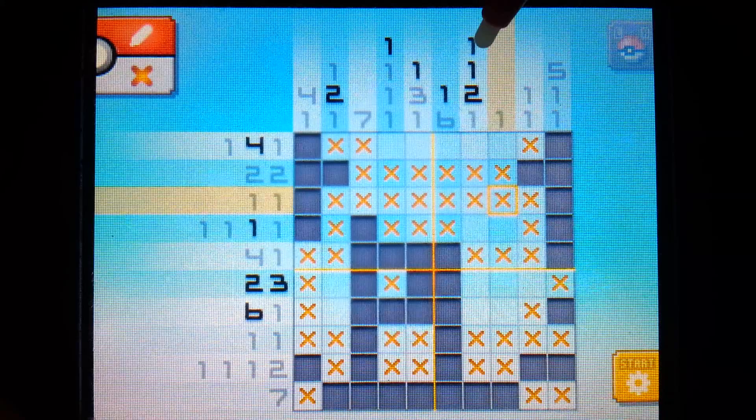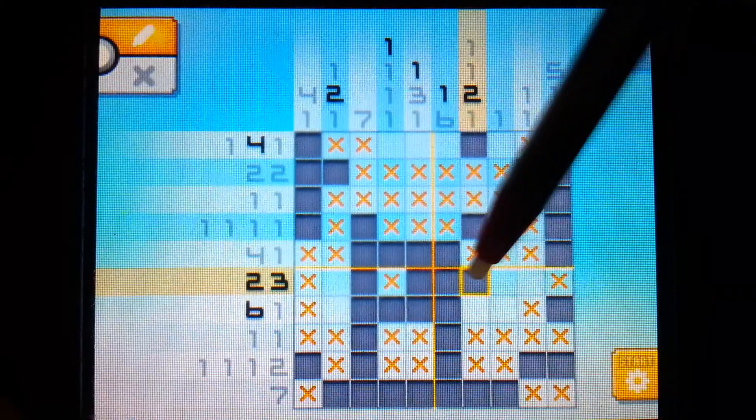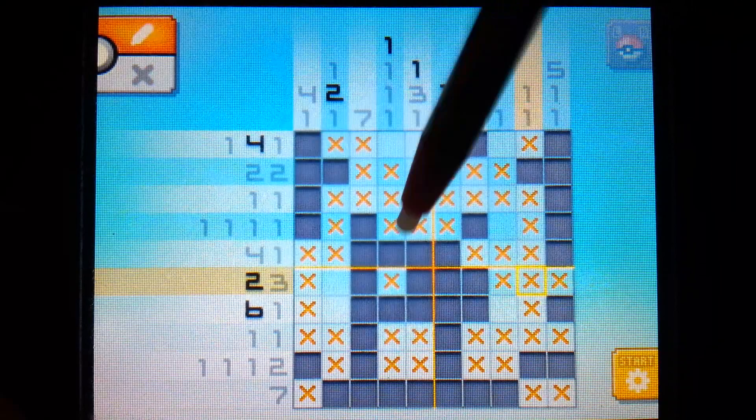Those rows are complete. And we have a one, a one, and a two - these are already emptied out for us, so we can just fill them in. Now we see a two and a three - the three is already covered. The two obviously has only one space left.